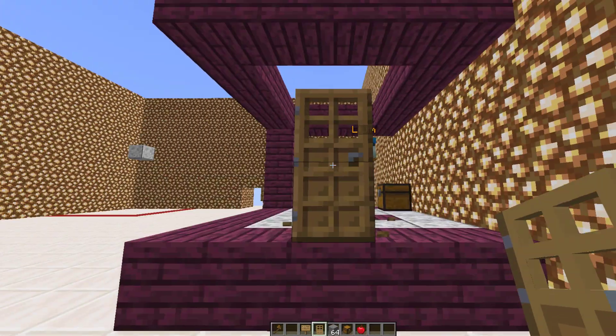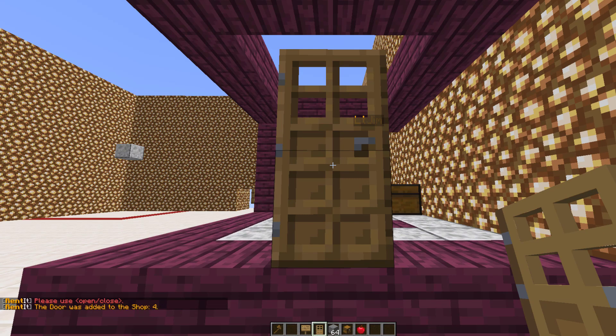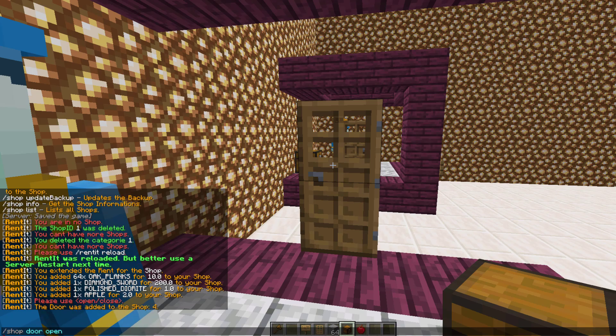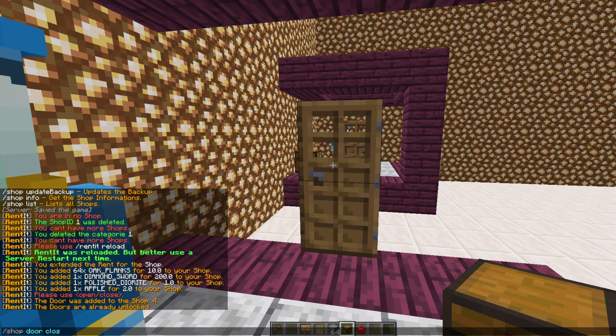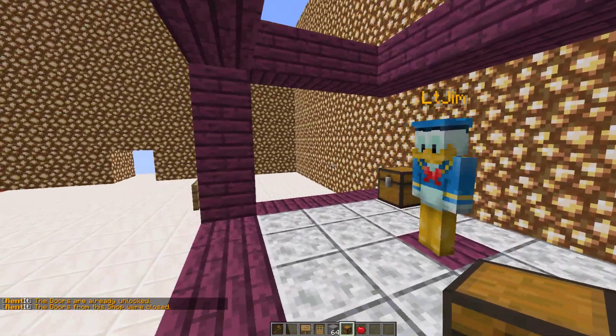The other thing we can do, which I mentioned, is doors. If we do /shop door add, make sure you put the ID of the shop on the end. Then we can do /shop door open, and if it's already open you can close it to prevent people from getting in when you're not there.